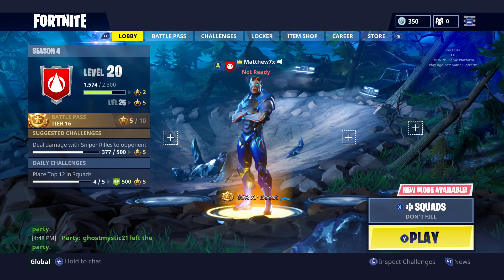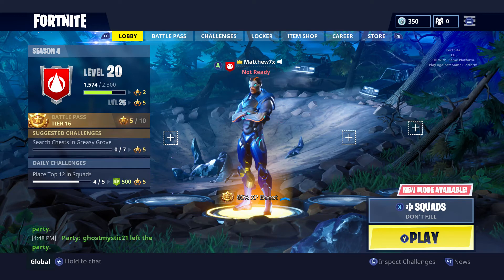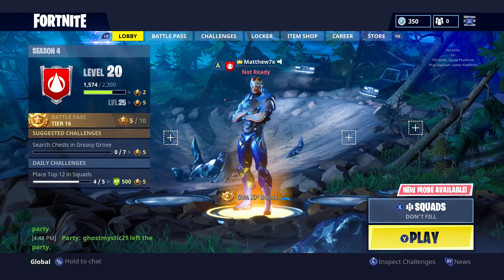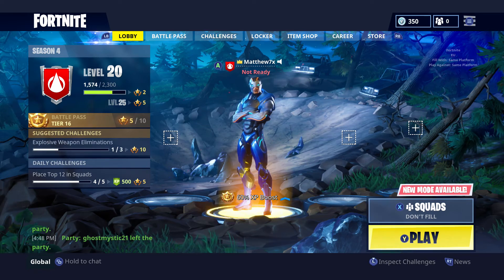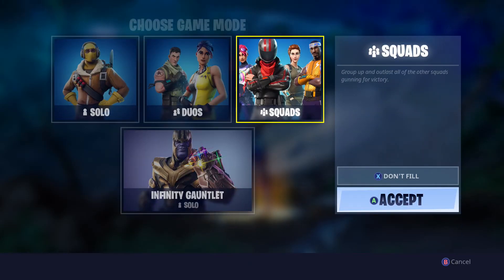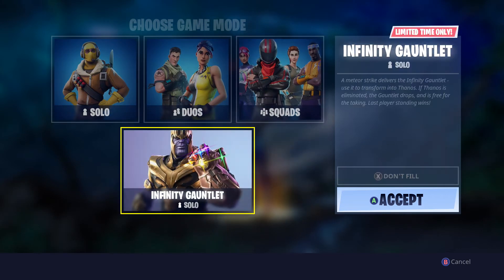It's actually really simple. All you need to do is press X or Square if you're on PlayStation, or whatever button it is for whatever device or console you're playing on, to look at all of the game modes. There's the typical solo, duels, and squads, but there is also the Infinity War event.